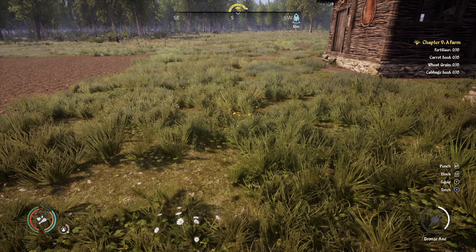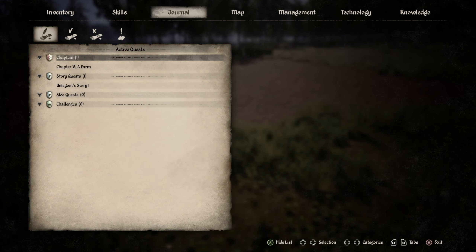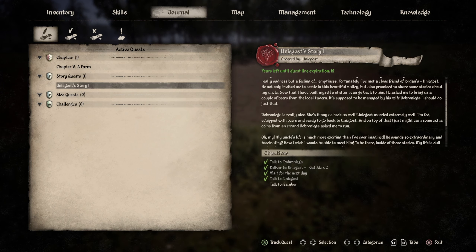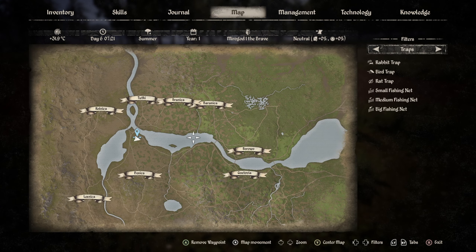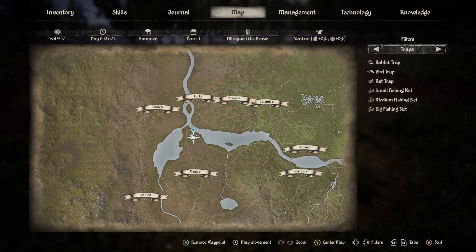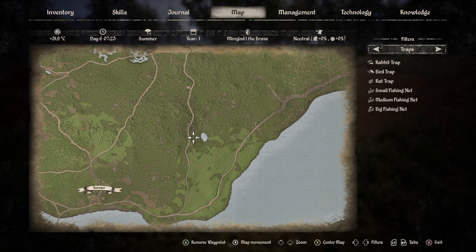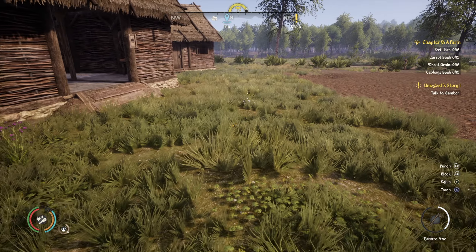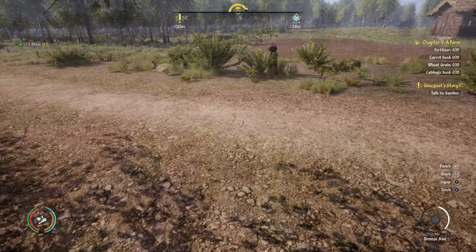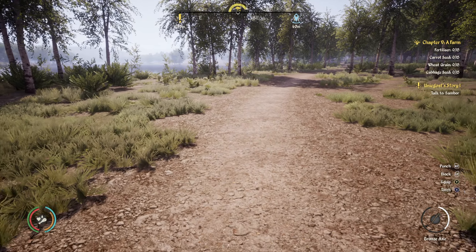Well, we already have the cabbage seeds. There's another quest that I have here that's been bothering me: Unighost Story - Talk to Sambor. I think I might go and do that now. Sambor is up... let's just see where he is on the map. I need to make sure I've got some food and water. I'll just go and have a quick drink. I'd like to go and see Sambor because I think it might develop my character a little bit.